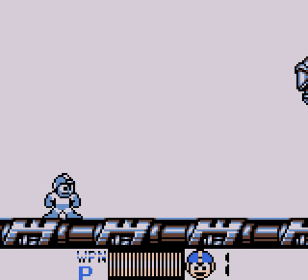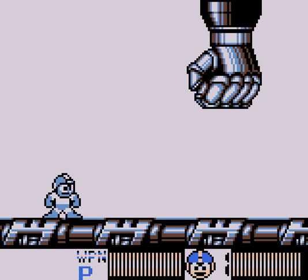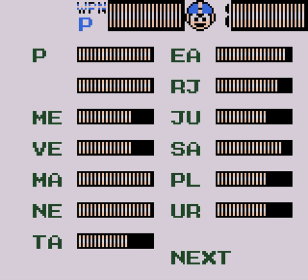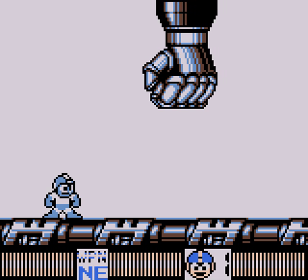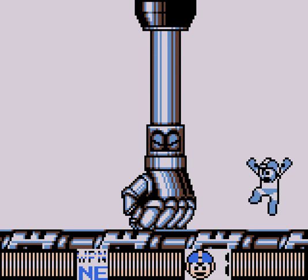When you see the ground shake like that, you know you're fighting something big. And here's the first part of the Wily fight. This thing is literally called Left Knuckle. Its weakness is Saltwater. Now you want to keep out from underneath it, obviously.